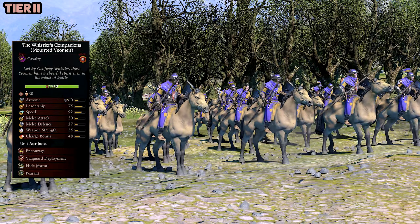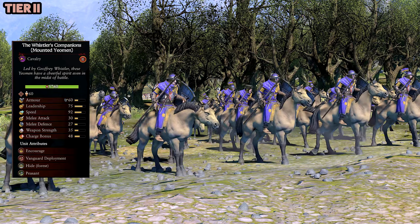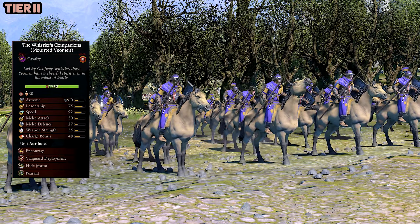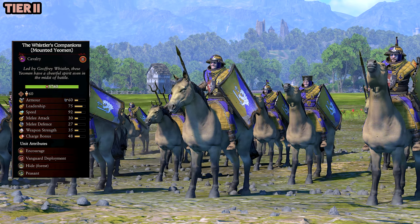The Whistler's Companions Mounted Yeoman — I like the purple and yellow, and I like their horses. Their horses have a good coloring to them. Usually horses are pretty plain looking and I'm not a big fan, but these look good. In combat they do pretty all right and they're just more flair.